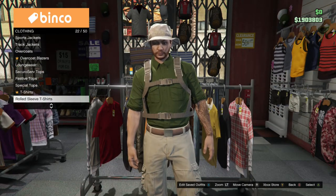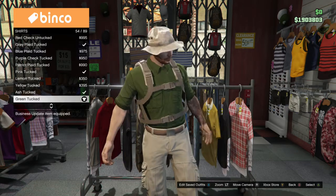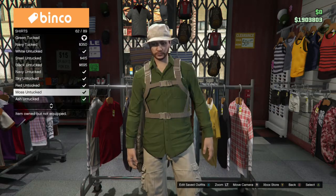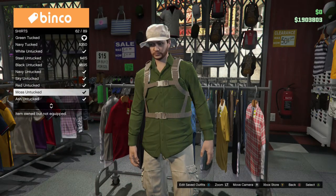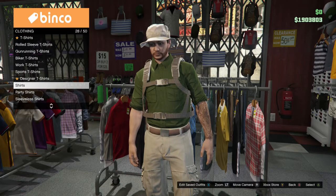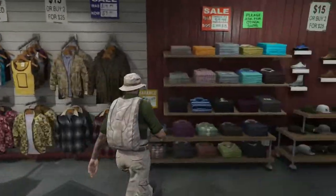First, we're going to go to the clothing top section, go all the way down to shirts, and green tucked. If you want the sleeves down, you can go for moss untucked, but I don't like the whole untucked look on his waist. If you want more long sleeves and untucked, that's your choice right there.